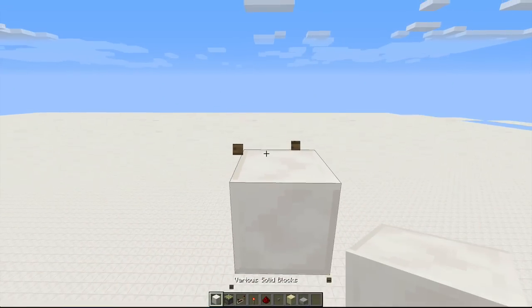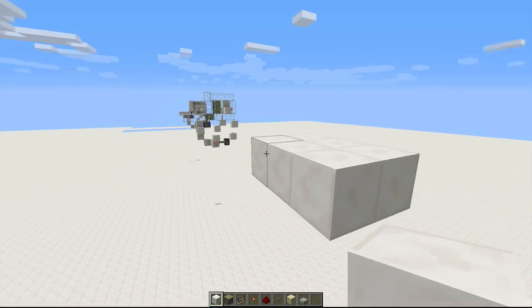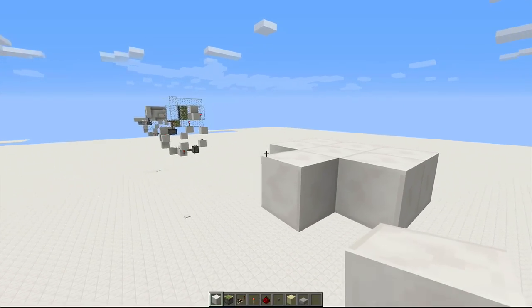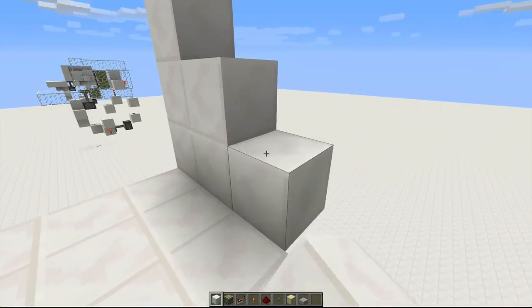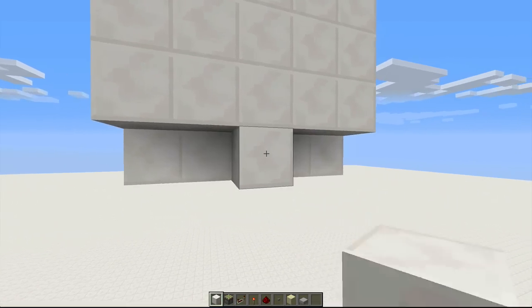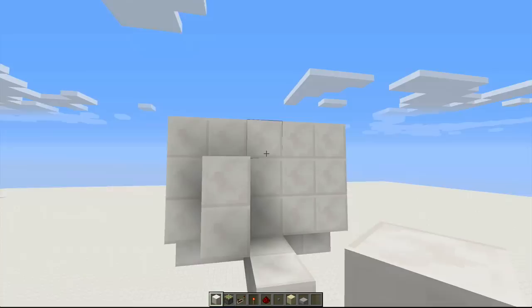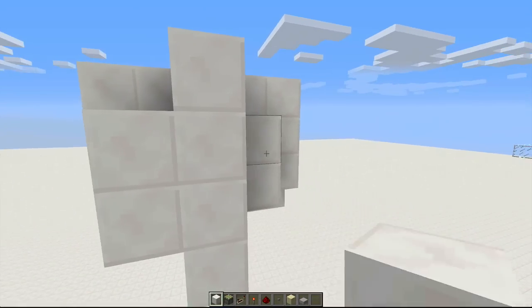Once you get all of those, the first thing you're going to do is build out a platform. You're going to want to make it five wide, because that's the kind of space that this door fits into. Then you need to make a three high wall, build out here, pop out this block, block this up here, and extend your hallway like this.